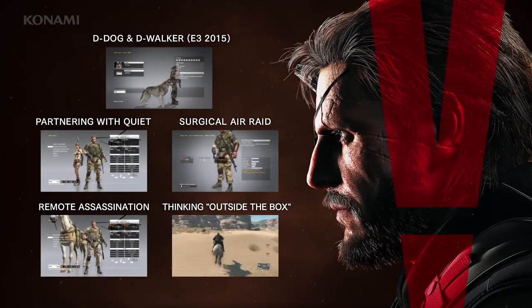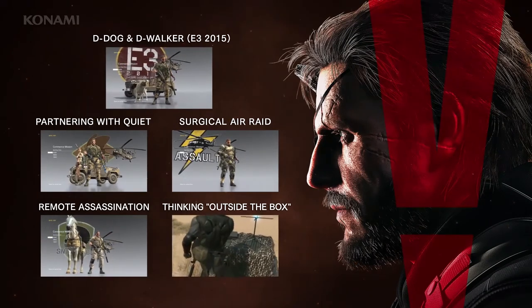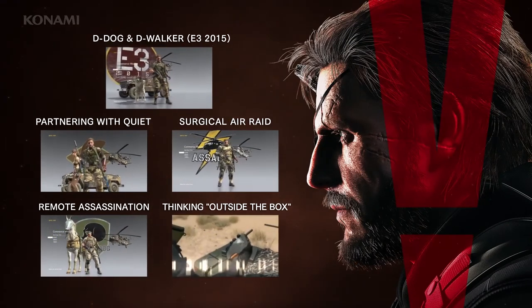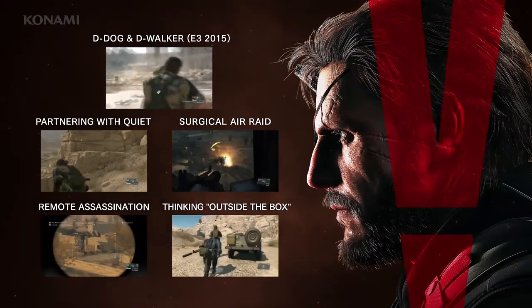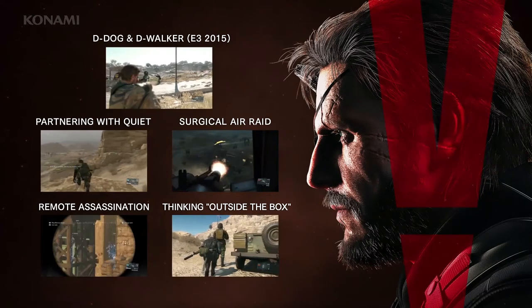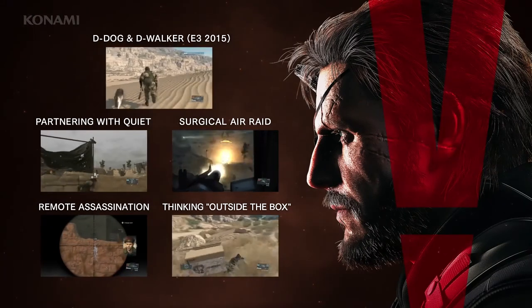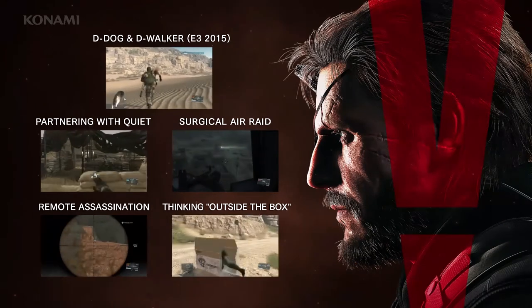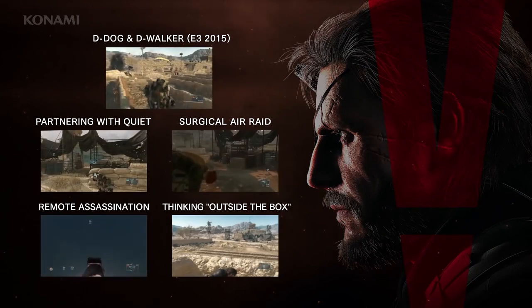And that's it for today. We hope you enjoyed these four examples of how you can approach the E3 mission 'A Hero's Way.' Keep in mind that this was just a small sampling of the limitless possibilities you have at your disposal for each and every mission in the game. We hope that players will have fun experimenting with various techniques and sharing war stories that are uniquely their own. Metal Gear Solid V: The Phantom Pain will be released in just under two months on September 1st, 2015. Thank you for watching.